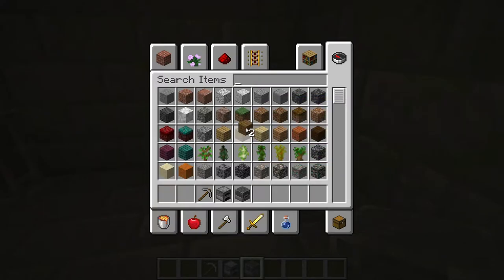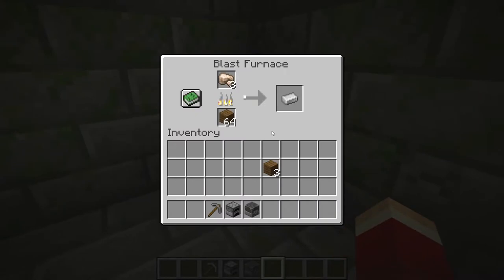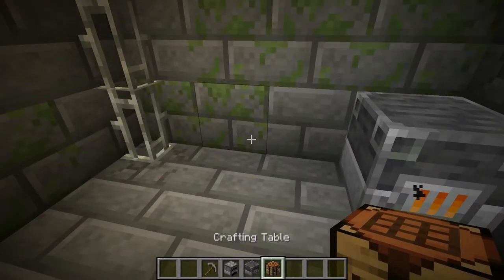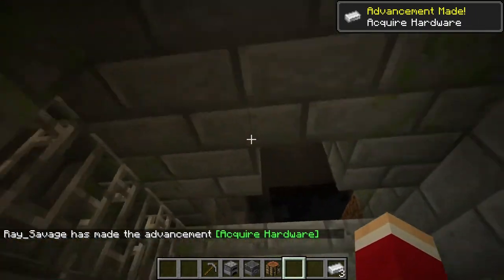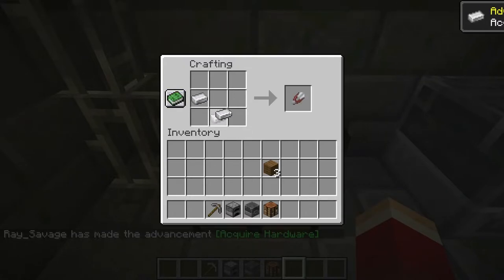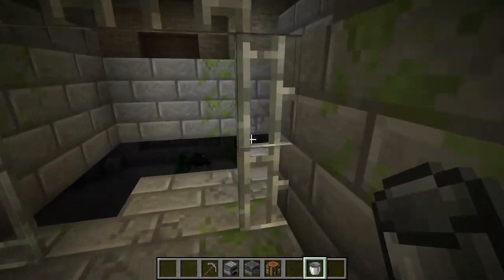A blast furnace is better for this because it smelts twice as fast. You'll have like three or four of them — put them in there and let them cook. Then get your iron and go to your crafting table. Get your three iron — one, two, three — there's your bucket.